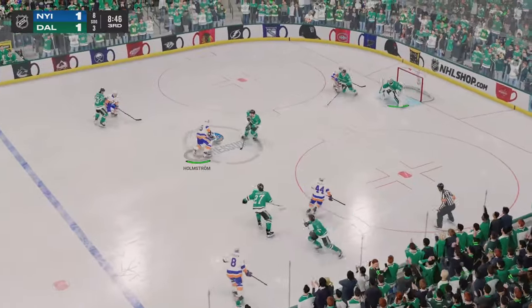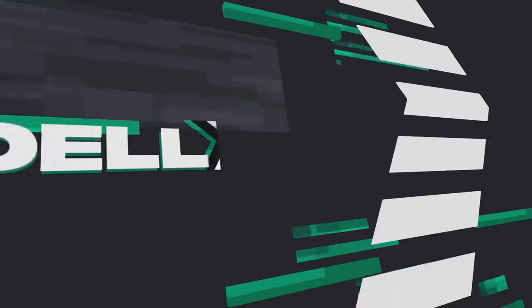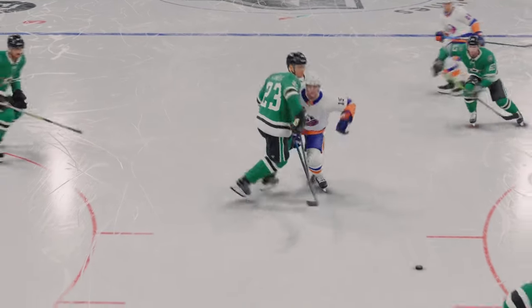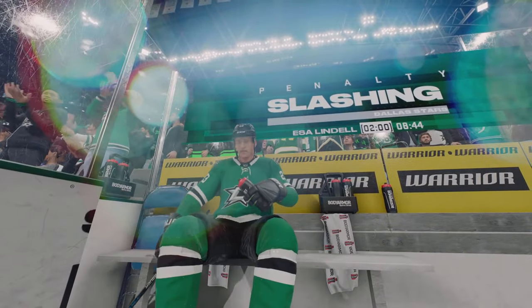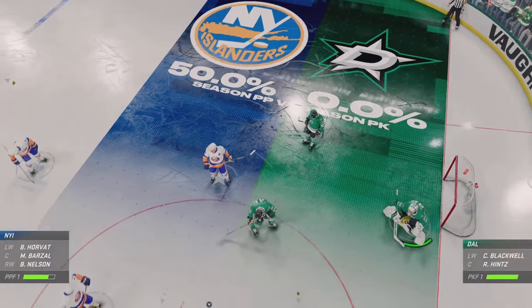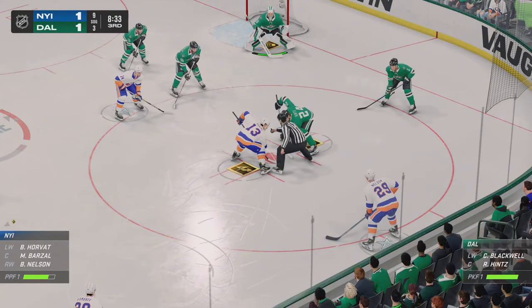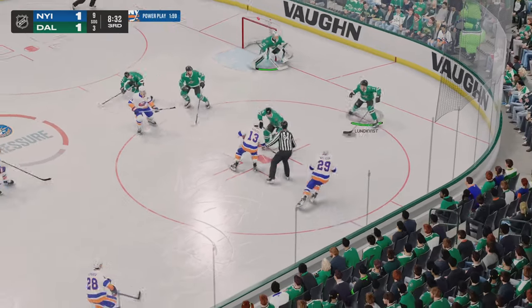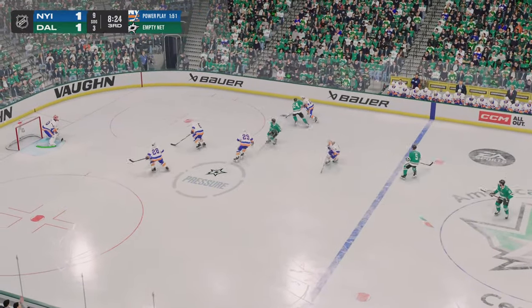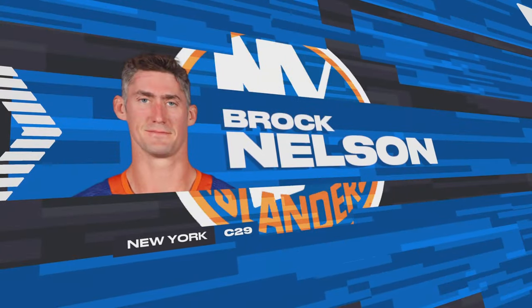We knew they had the game within reach — now it's a much different story. Holmstrom's feeling that and someone's going to the box. Let's get the official decision. Lindell's two-handed chop is going to send him off to the box. Power play unit comes out for the faceoff. An opportunity to see the league's top-ranked power play — their first chance of the game to get the go-ahead goal. What a line this is, they can move the puck with ability. That knocks him off the puck. There's the whistle. Nelson's getting called for tripping on the play.